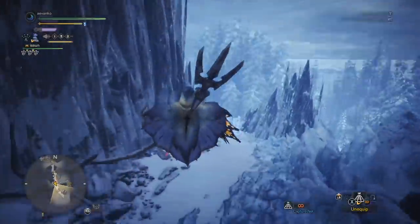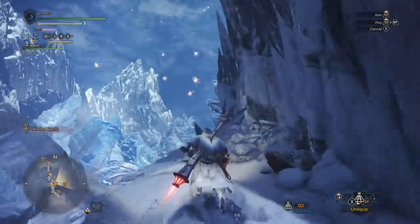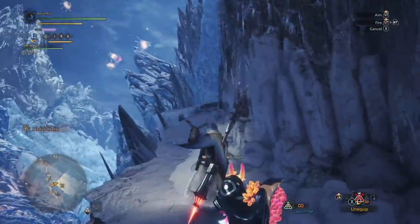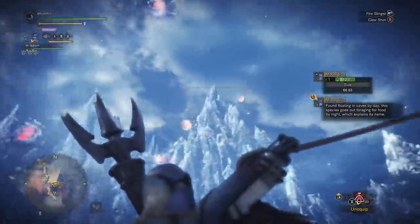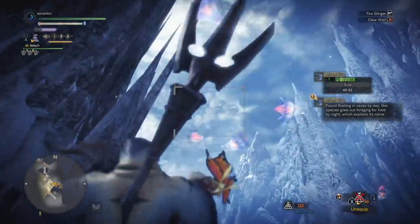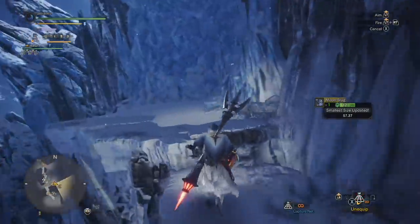There's another Wedge Beetle. We can go all the way up to the front, and there is a frozen Kushala Daora. But right now we're looking for the Moonslugs. If these things are around, then we know that the rare one is up top at the top of the mountain. Go ahead and capture a few of these guys if you want — they are very cool to place in your room. Now let's head to the top.